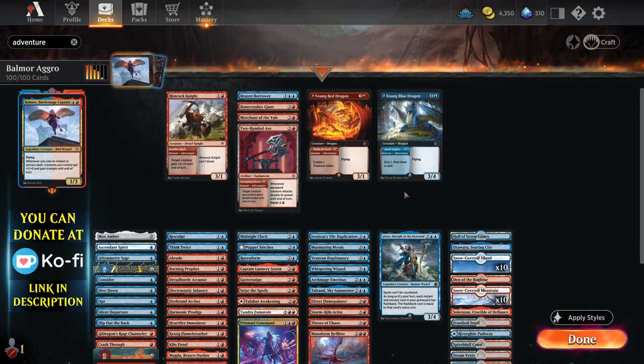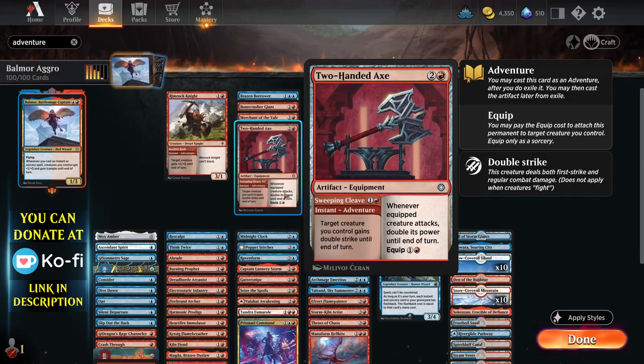Anything that you can get out to the field early. You've even got this cool card to give something double strike. Obviously, when Balmour's going to pump your team loads and loads, giving something double strike is epic. And then also being able to cast it with the equipment is fantastic as well.